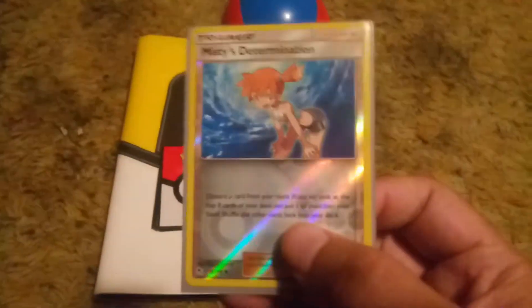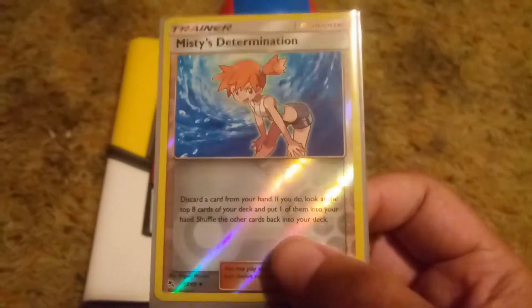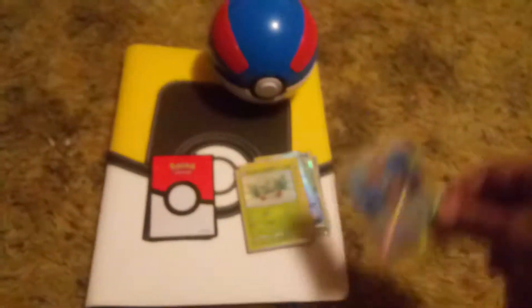And we got Misty's Determination — not a Rare, more like an Uncommon, but Reverse Foil. Pretty nice.